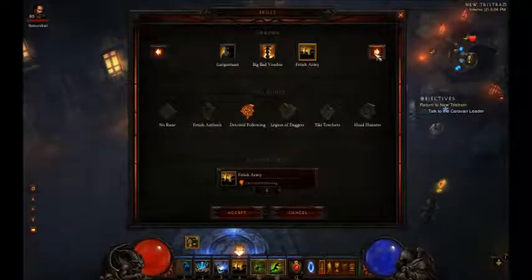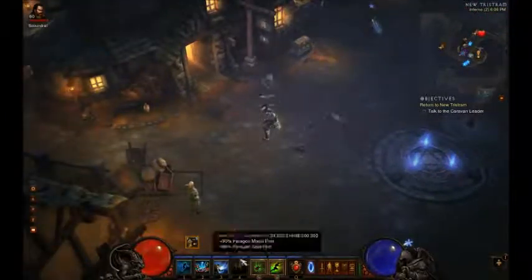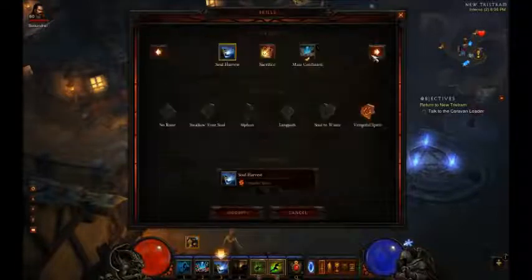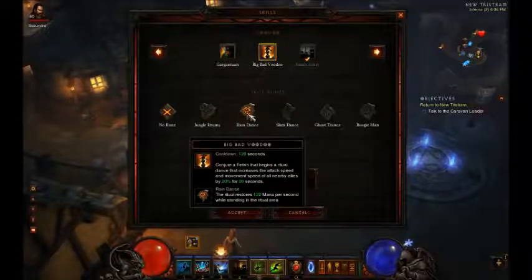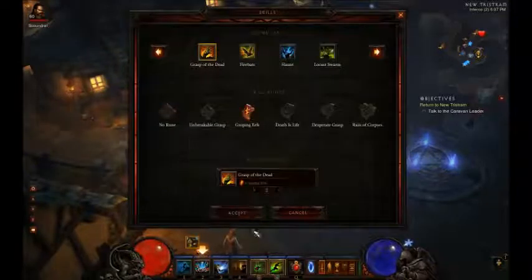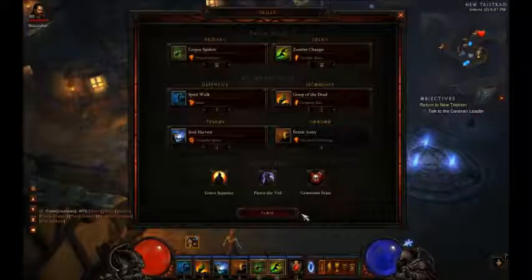For the next ability, it's kind of opinionated. You can either take Fetish Army — I like this because these little guys just follow you around and help kill your enemies. I use the rune that reduces the cooldown by 90 seconds, and it's usually back up within 30 seconds thanks to Grave Injustice. Or you could take Big Bad Voodoo — that's a solid second choice. You could also do Rain Dance if you don't have enough mana regeneration, which gives an extra 122 mana regen in an area. Or there's Slam Dance, which increases damage of all people who stand in it by 30%, which is pretty good too. But I prefer Fetish Army.